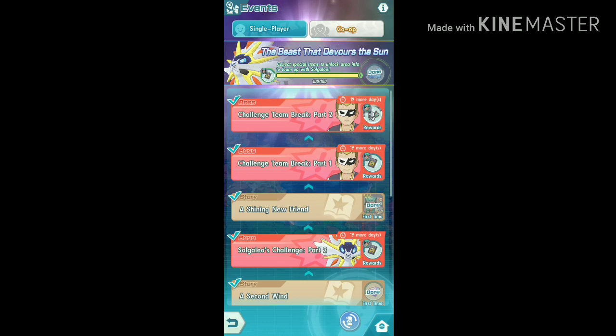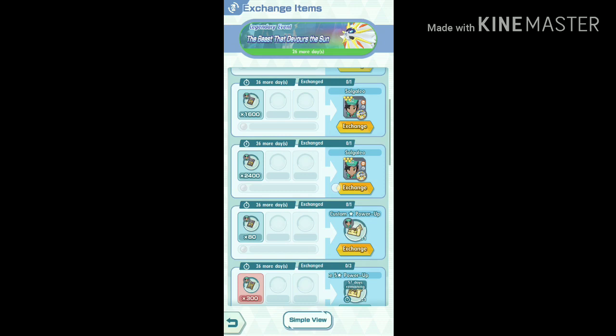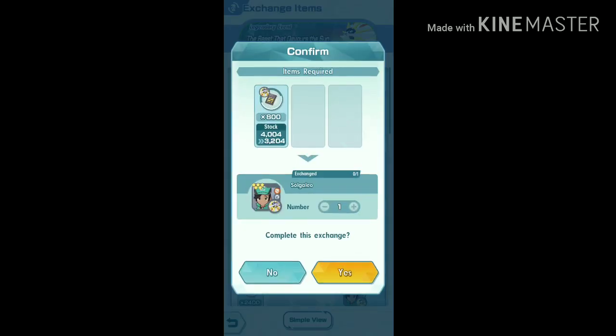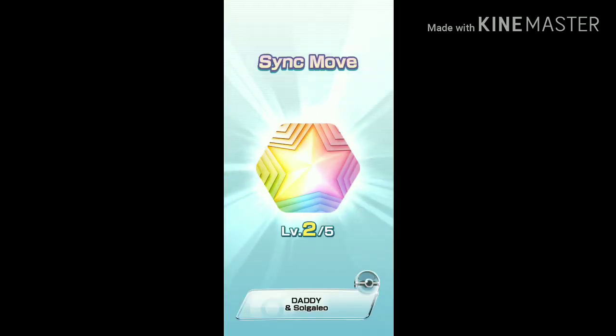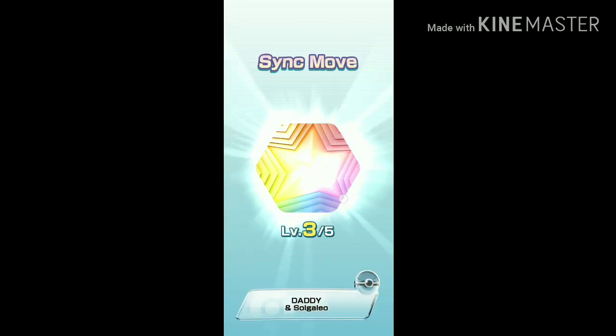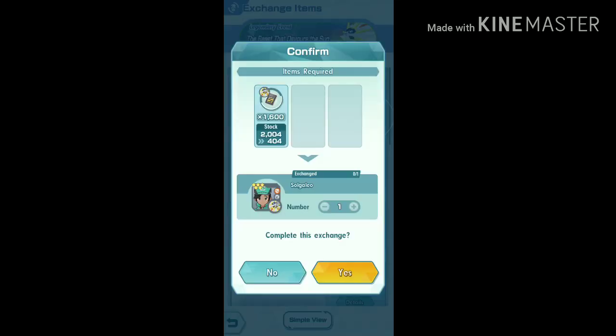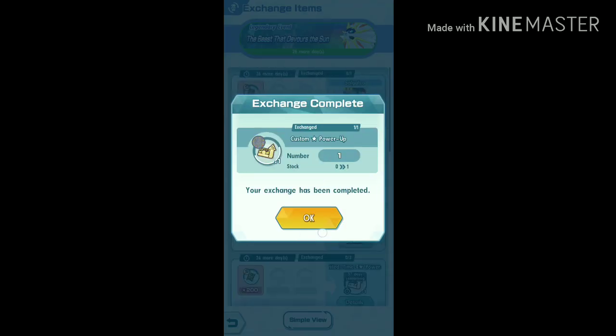The Custom Voucher 2 that you have collected will be used in the Legendary Event Shop to upgrade your Solgaleo's sync move to the max level and to collect Custom Power Ups. There are not just one but a total of 20 Custom Power Ups in the shop to increase its potential to the max, but each new Custom Power Up will appear only after you buy one, and each will require more vouchers than the previous one.